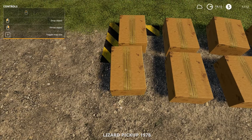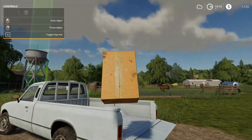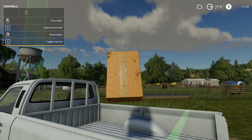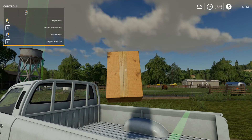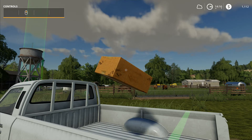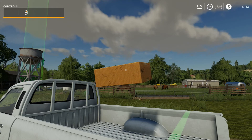One thing I did not notice in FS 2017: you can actually rotate an object while holding it. This is a very good way to put your stuff in a neat side-by-side arrangement in the car.